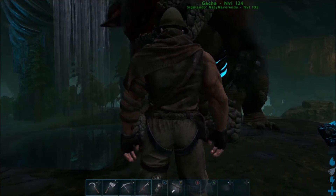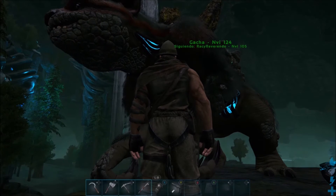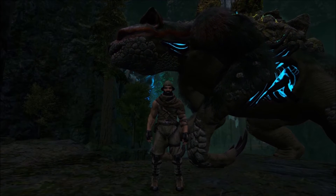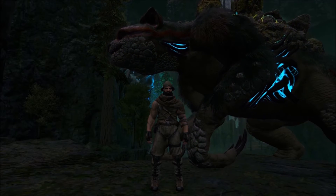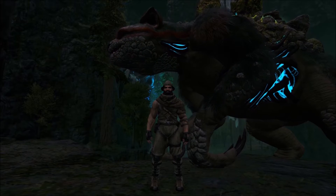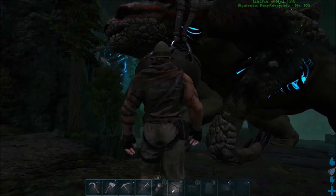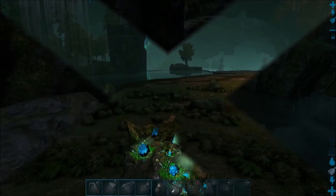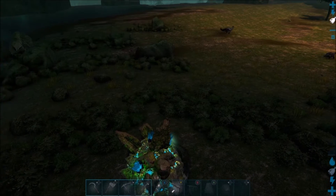Como les iba diciendo, ahora vamos a ver las propiedades que tiene. Lo primero que vamos a hacer es conseguir su montura. Una vez que tenemos la montura del Gansha ya lo podremos mover. Es una montura curiosa porque es como un cestito que lleva debajo del cuello. Le pongo la montura y nos montamos.